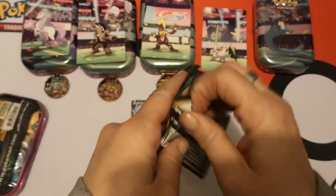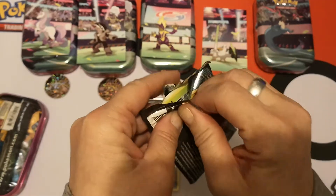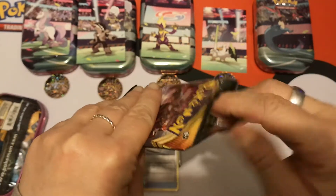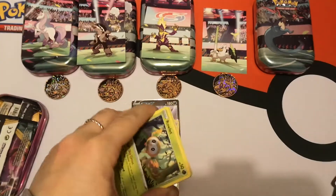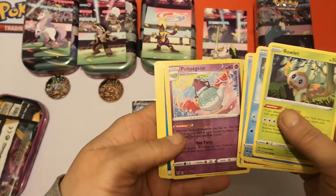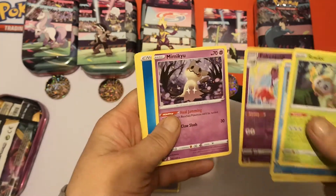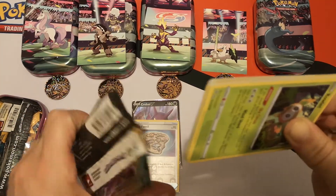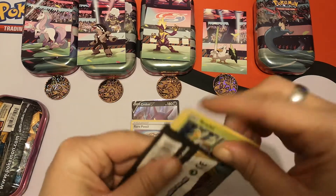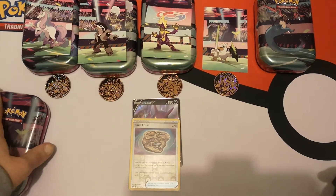Now we have our Darkness Ablaze pack. It doesn't want to open — okay, there we go. Nothing for this pack, so we'll just scoot straight to the Reverse, which is a Poltergeist. And our Rare is a Mimikyu — sweet! I have yet to get the Reverse for this; it's so hard to get. So I'm going to pop that back into there.